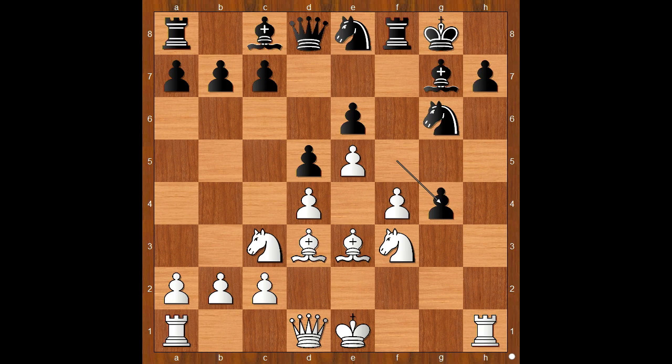h6 was played - let's take it back. If f takes on g4, then Ng5 and white is much better. Back to our game. After bishop to d3 we have h6, and now g5.